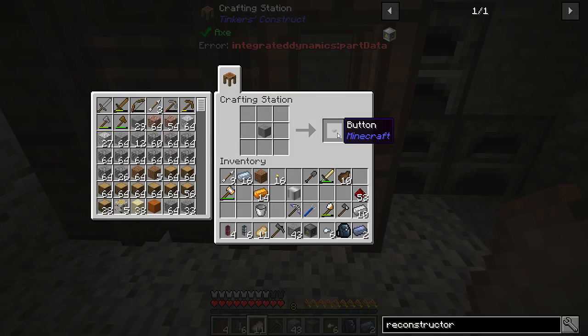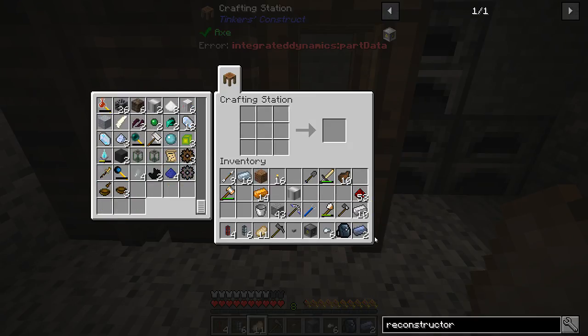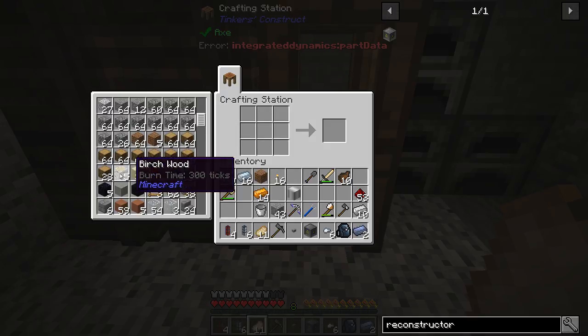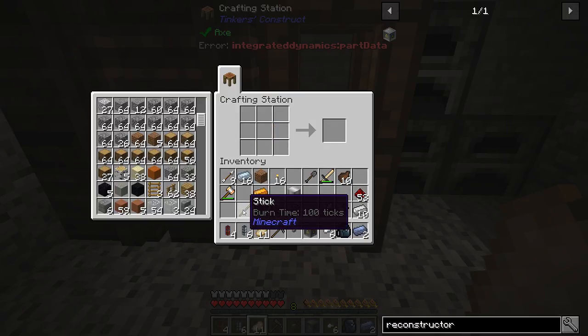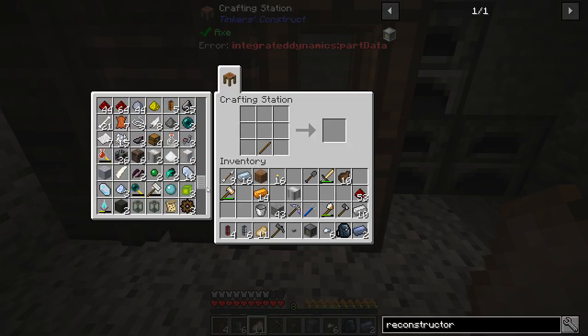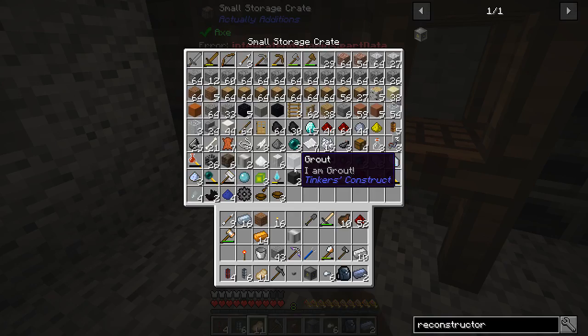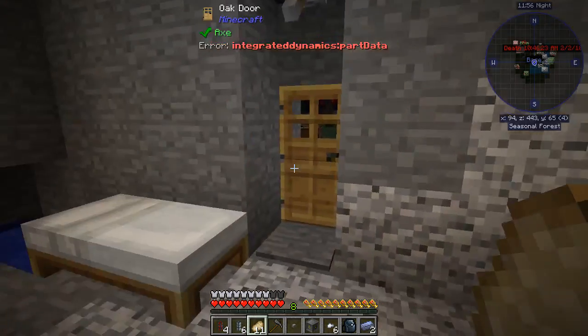So we want a button and we will also want a redstone torch. There should be some sticks around here somewhere — no? All right, well we can make some sticks, no big deal. There we go. I must have some sticks over here somewhere. That was really weird — I could have sworn I was supposed to have four of them. But whatever — oh I do, I had a bunch of sticks in there already.